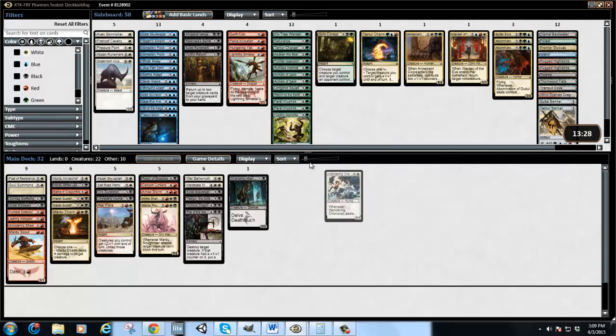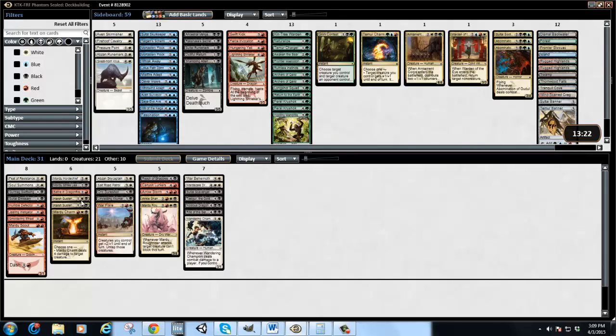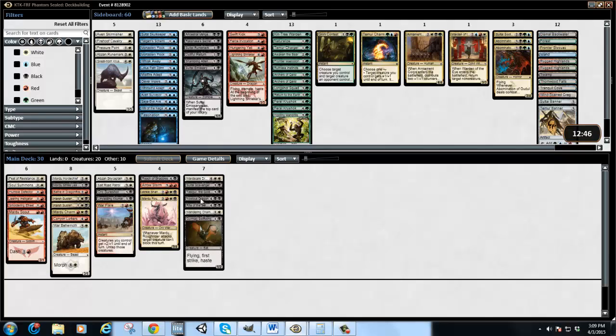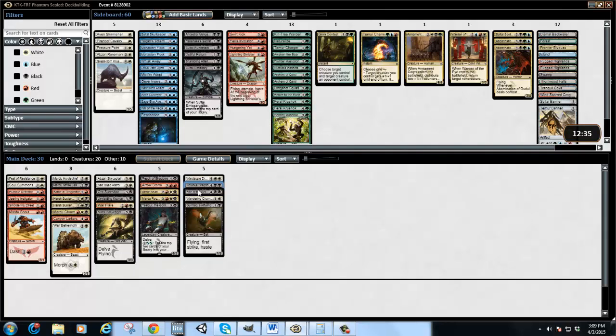He seems pretty good if we're going to go aggro. So I'm going to put all the aggro-y stuff together, but Mardu Scout kind of sucks. Soul Summons is decent. I feel like this is more of a big aggro Mardu deck as opposed to a small aggro. Arrow Storm is good. Ankleshanker is good. Roughrider is good. We have a lot of good Mardu cards. Wingscale is good. Tasigur is good, but we can't really pull off his ability here, so he's just kind of a big dork, which is fine.